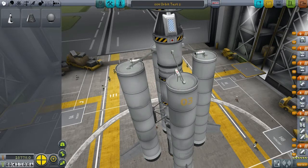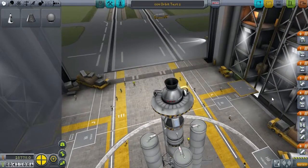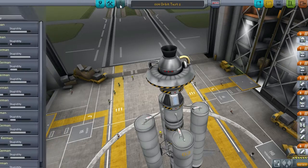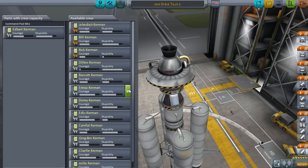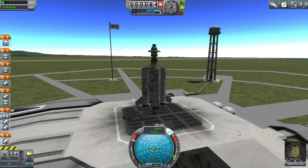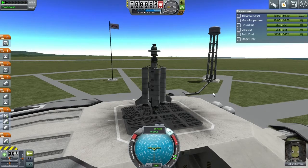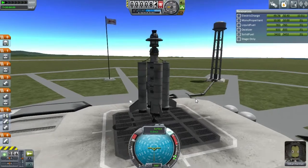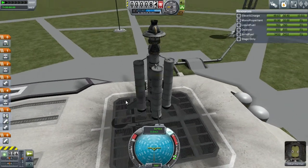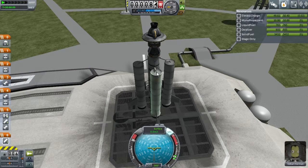I need to put this on symmetry mode. Reconnect these separatrons, make sure they're in the correct stage. All the other staging is as it should be. Let's get Ed Bart back into the ship and let's try take two. SAS on, throttle full for the second engine. Ed Bart's ready. I'll see you guys in orbit. But before we get there I want to say: I do not mind showing my mistakes like this, even though this is a tutorial and I should know what I'm doing. We all make these kinds of mistakes.